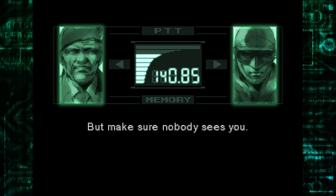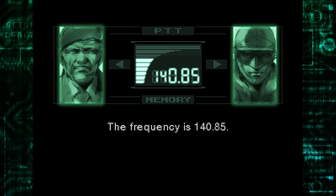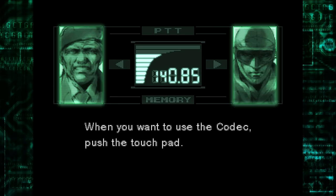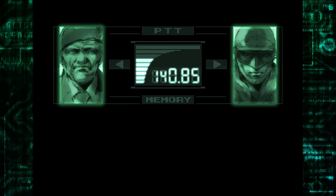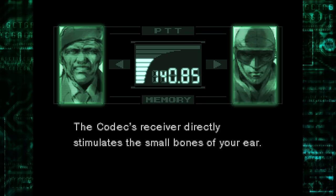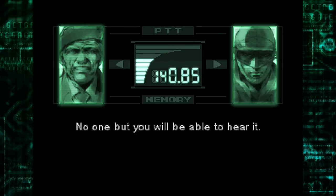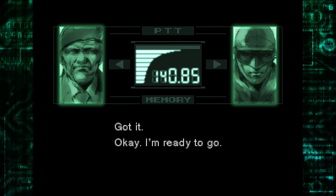Make sure nobody sees you. If you need to, contact me by codec. The frequency is 140.85. When you want to use the codec, push the select button. When we need to contact you, the codec will beep. When you hear that noise, press the select button. This receiver directly stimulates the small bones of your ear. No one but you will be able to hear it. Okay, I'm ready to go.